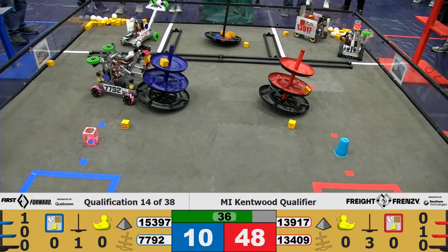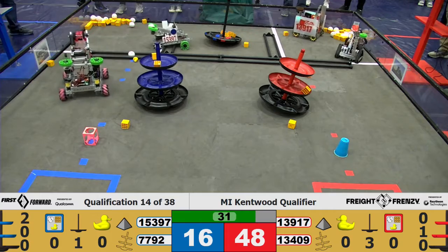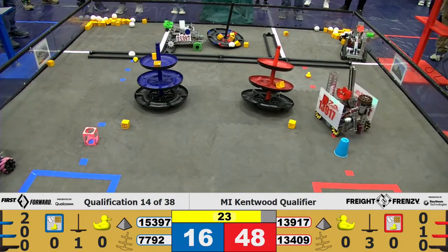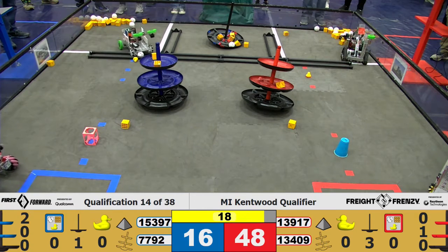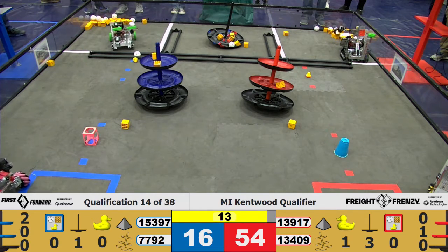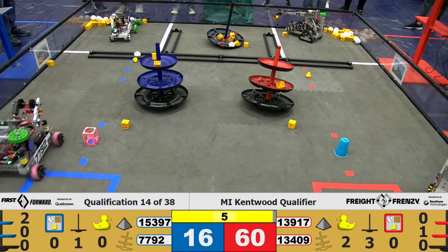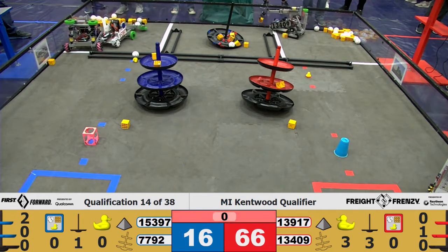7792 going back to their shipping hub for the Blue Alliance and successfully placing another on the top tier. 15397 crashing on the shipping hub a little bit. 13409 still trying to pick up that storage block, and 13917 at the carousel. 7792 doing the same. 15397 in the warehouse, with 13409 also in the warehouse. 7792 driving back to the warehouse. And that's the game.